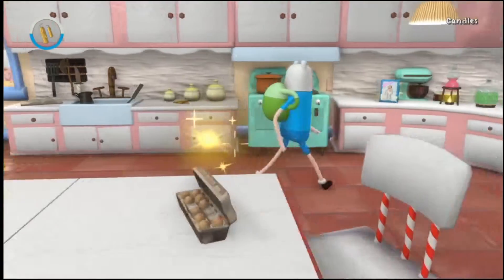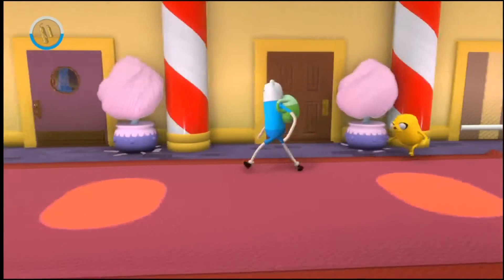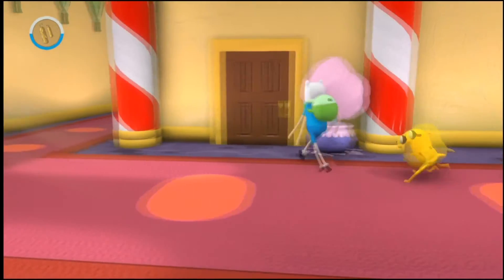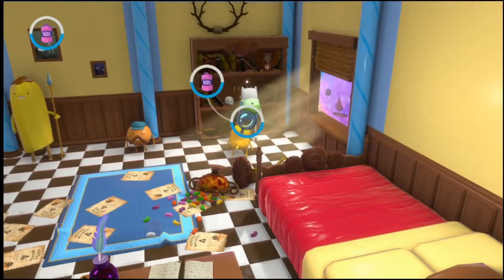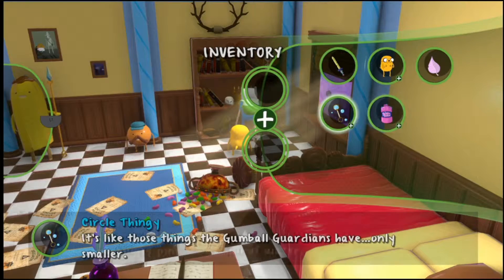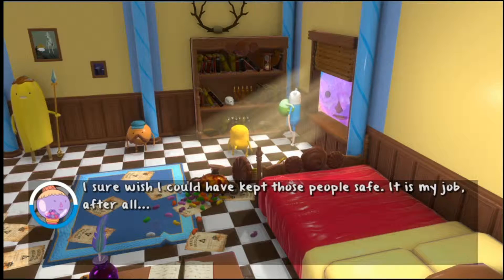Candles. Let's go and put those candles on the stuff in Peppermint Butler's house, in my room. I feel like I need some kind of lighter. It looks like this thing — it looks like those things that the Gump Guardians have, only smaller. I sure wish I could have kept those people safe. It is my job, after all.